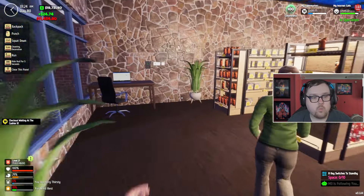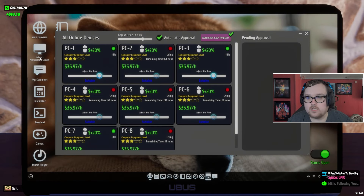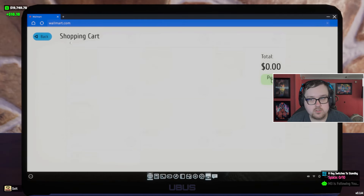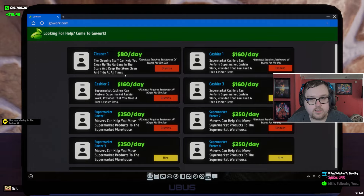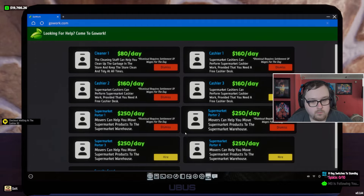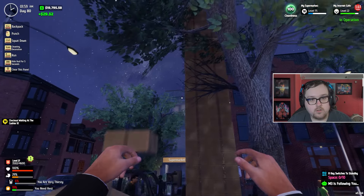Hey Carls, you know what — we're going to hire one more Carl, it's going to be triplets now! Let's go over to web browser, home, online employee, and we need one more porter. There you go Carls — you guys got a little bit more help. Look at all that fruit!